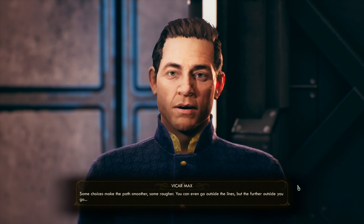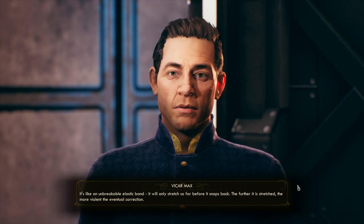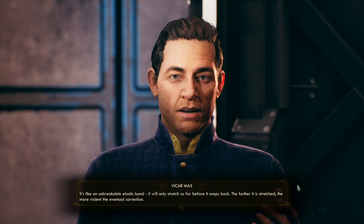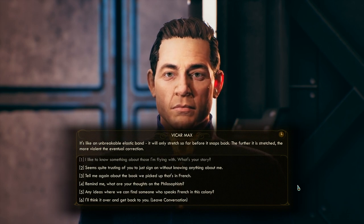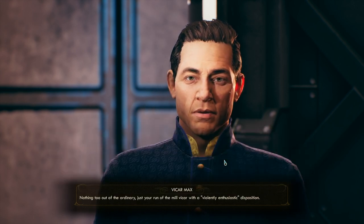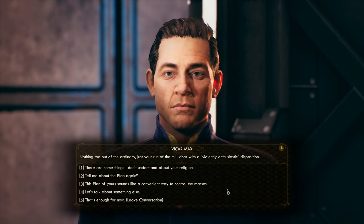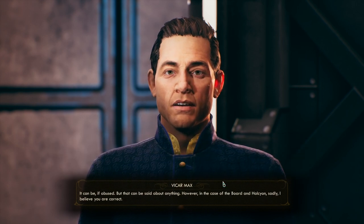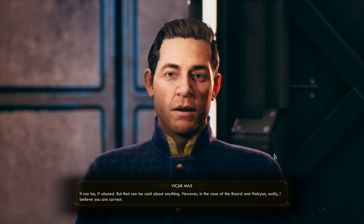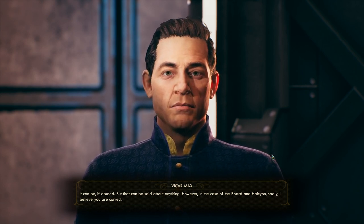Some choices make the path smoother, some rougher. You can even go outside the lines, but the further outside you go — it's like an unbreakable elastic band. It will only stretch so far before it snaps back; the further it is stretched, the more violent the eventual correction. That's not too bad of a philosophy. Sounds like a convenient way to control the masses? It can be if abused, but that can be said about anything. However, in the case of the board and Halcyon, sadly I believe you are correct. I was not expecting that response.